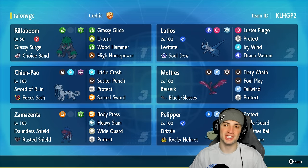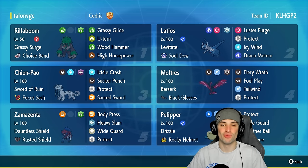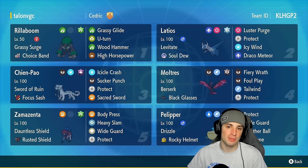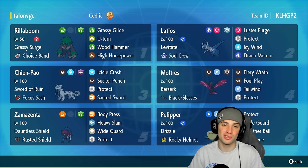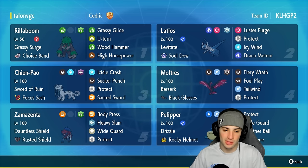What's going on YouTube, Jeans here, welcome back to the channel. In today's video we're showcasing a tournament winning Zamazenta team for ranked Regulation G. When it comes to Zamazenta, this Pokemon in the last generation was actually terrible — probably the worst restricted Pokemon. Now in Scarlet and Violet it jumps up to one of the top spots, being one of the best restricted Pokemon in this format.